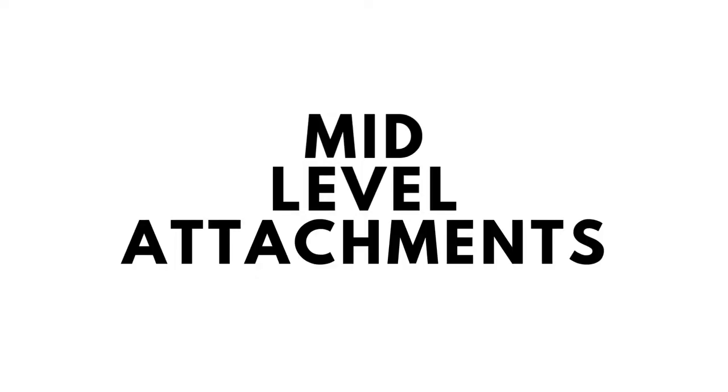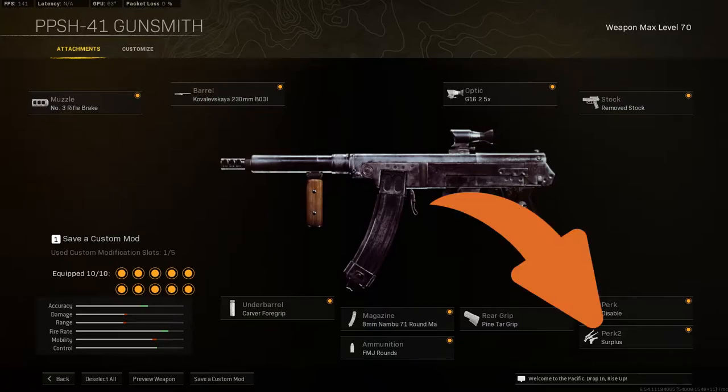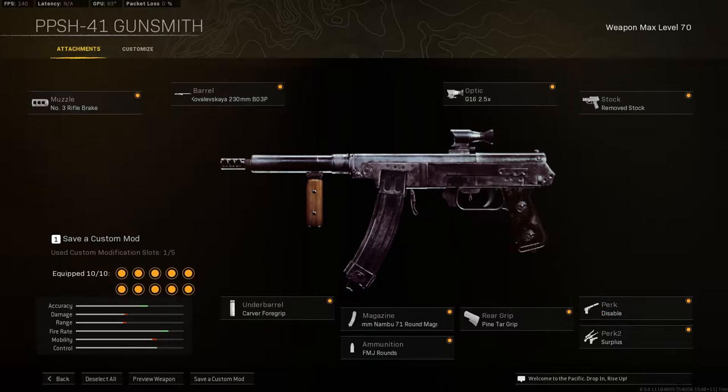And now let's move over to the mid level attachments. Take the following ones on screen now, maintaining a focus on sprint to fire speed, hipfire accuracy, and increasing its rate of fire. It's always worth taking Surplus on perk 2 from the moment you unlock it as it increases the weapon XP gain by around 20%, meaning you're going to unlock the rest of your attachments a lot quicker.